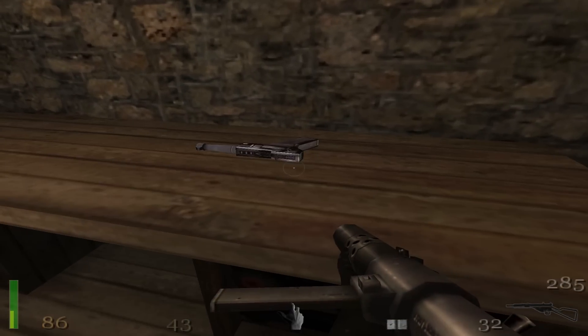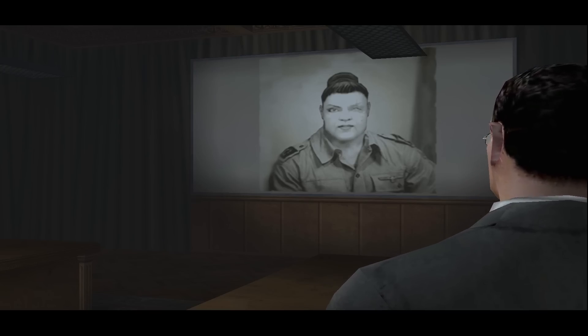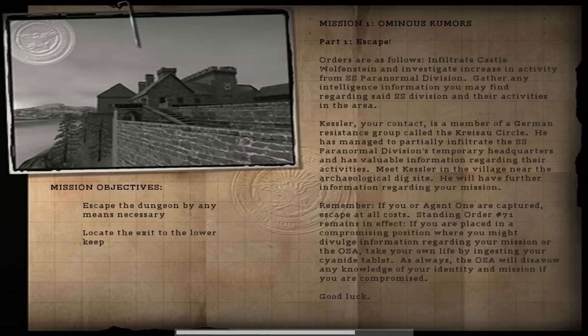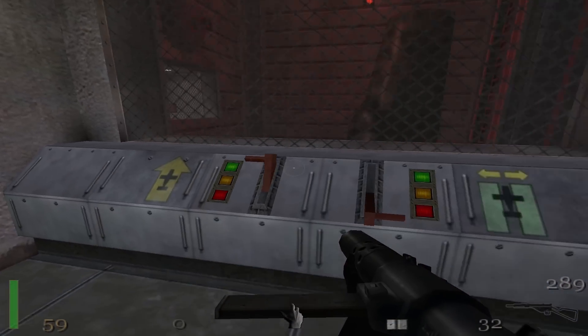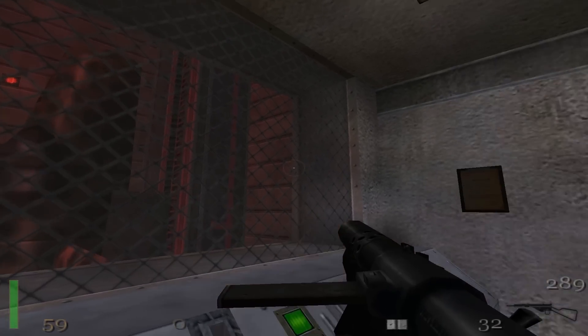The storytelling in this game operates with four main devices: cutscenes, conversations between NPCs overheard during the game, level intro texts, and documents scattered around the levels. These come in the form of clipboards, letters, or orders addressed to the soldiers whose position you just cleared out — sometimes pinned to a wall or laying on a table. The game doesn't spoon-feed you everything; you have to do some reading if you want to know the full story.